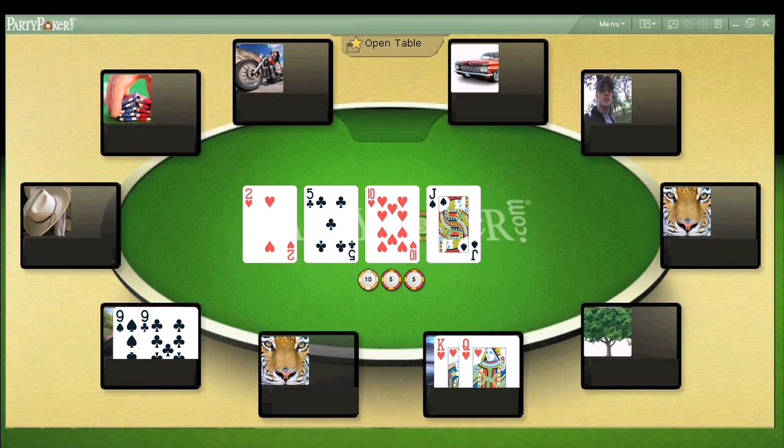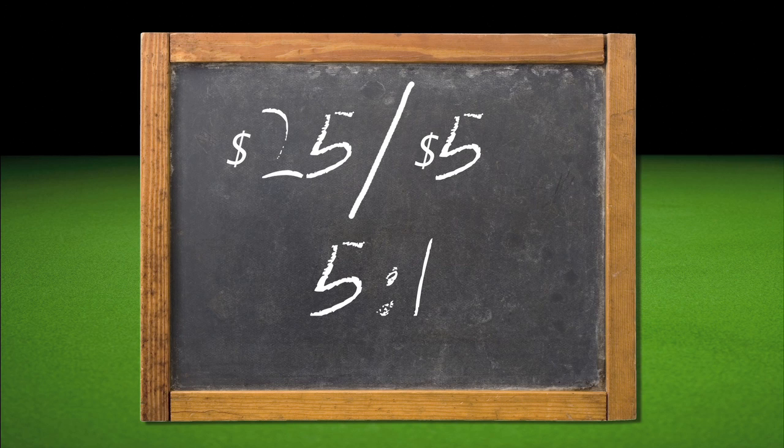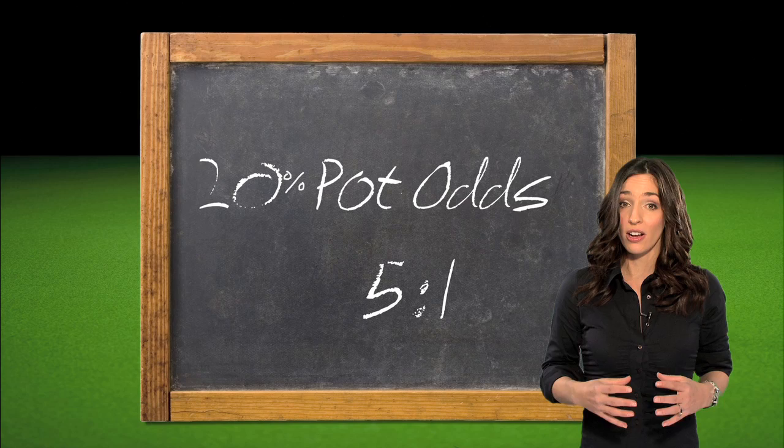But why is this important? Let's say after the flop we have twenty dollars in the pot, and we have just the one opponent who makes a bet of five dollars. That gives a pot total of twenty-five dollars. We have to put five dollars into the pot to call, so the pot odds are five to one — twenty-five dollars divided by five — which as a percentage is twenty percent. We've already seen that we have a thirty-six percent chance of making a flush, so as long as the percentage of making the hand is greater than the pot odds percentage, we can call the bet.